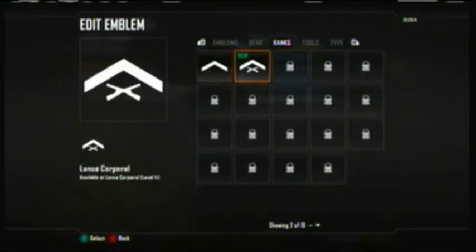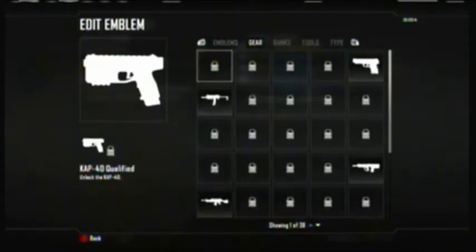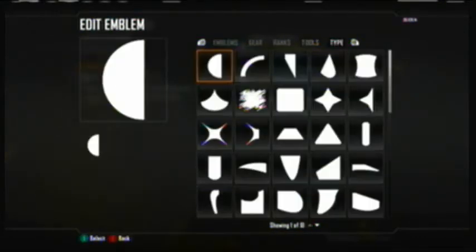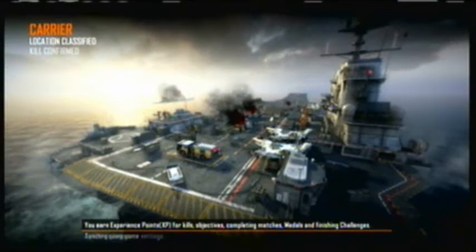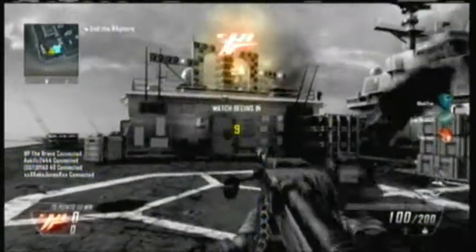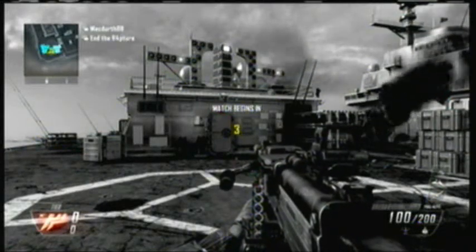The first thing I noticed upon loading up multiplayer was the barracks section — usually the first thing I notice in Call of Duty games. The Create an Emblem is back, which I was kinda happy about. And Treyarch's dull menu design returns as well. I think Treyarch has a lot of talent and they make good games most of the time, but their menus always look like crap. It's a minor complaint that doesn't really affect gameplay, but I feel the need to mention it every time. In this game particularly, they kind of hid everything in a maze of convoluted menus, which makes it a little more irritating.